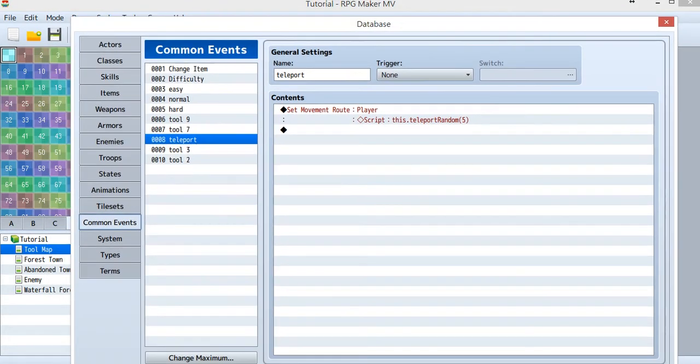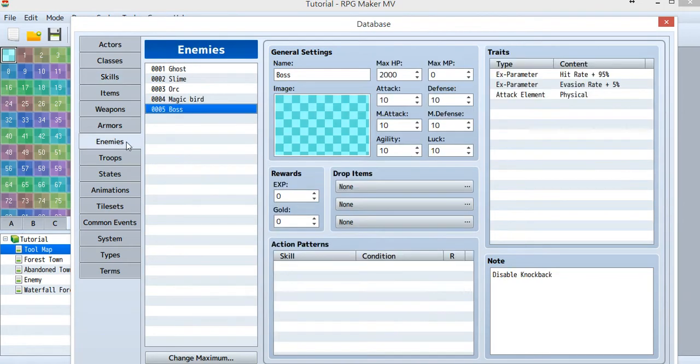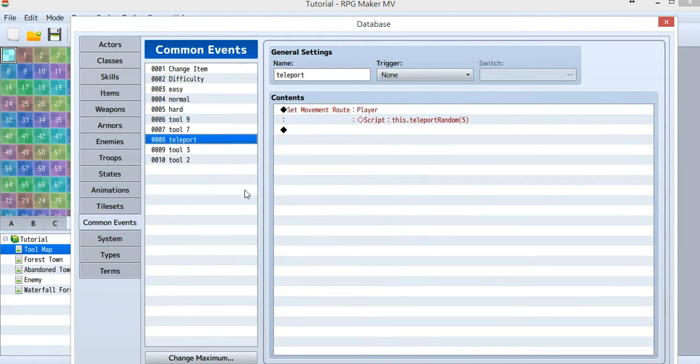Let's look at the database. This time I'm going to use YanFly's button common event. First let's look at the skill — the Shining Bird I just created. Nothing new here, just remember to connect it to your tool ID and set the cast animation speed. Then there is the new enemy I named Boss. The image is not really important. I disabled knockback so the boss won't be knocked back.